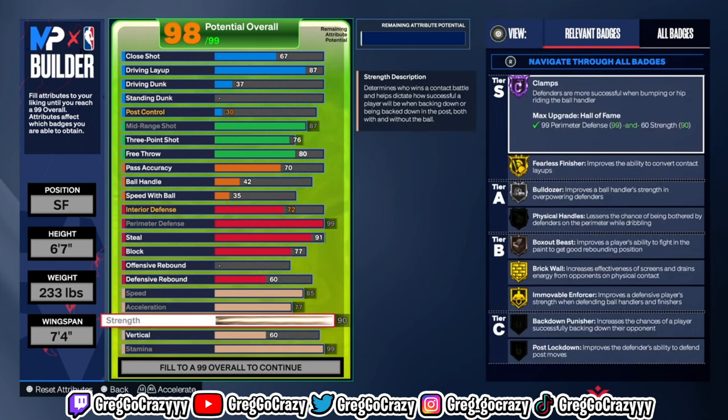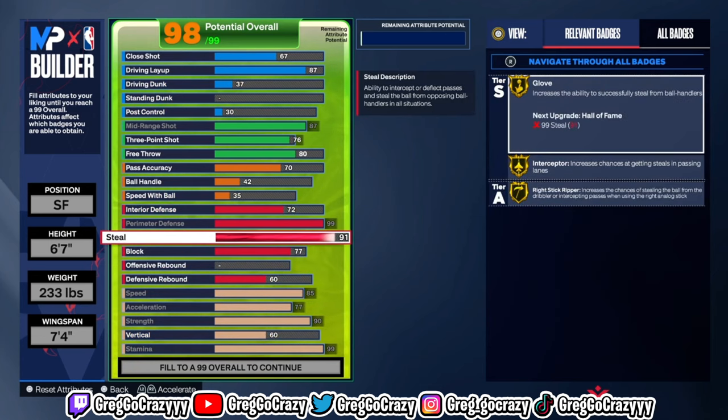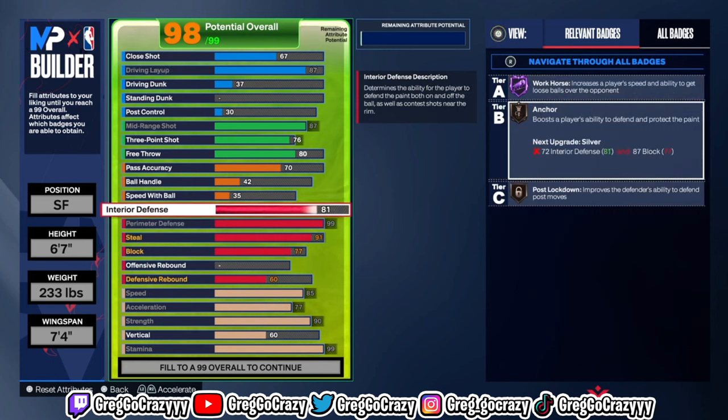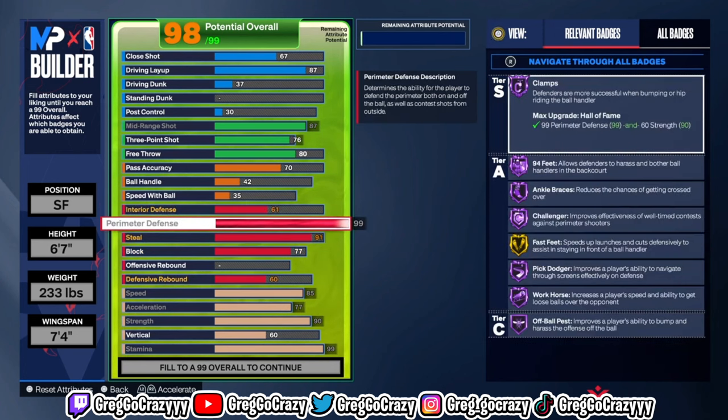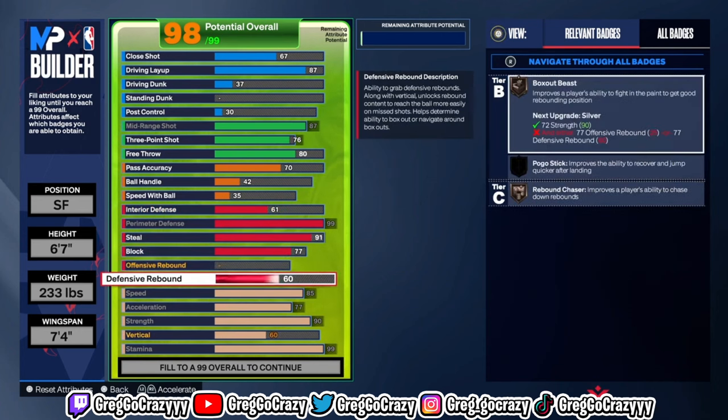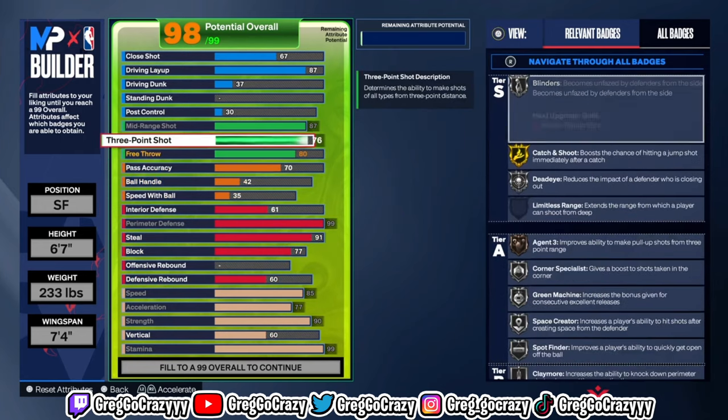I was trying to at least get silver anchor but I can't even get silver, so I toned that down. I do get silver post lockdown, but people don't even play in the post on this game unless you're guarding a post scorer. The only place you're going to play a center is 1v1 in the stage or 1v1 theater, so post lockdown is irrelevant — you don't need that at all.